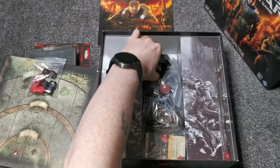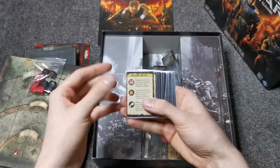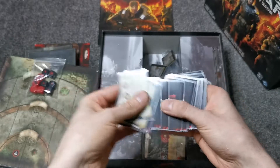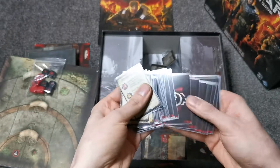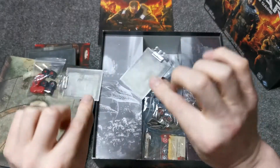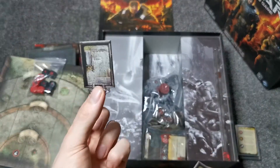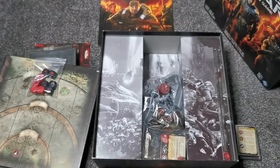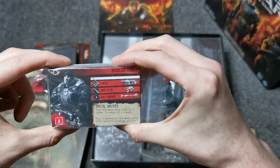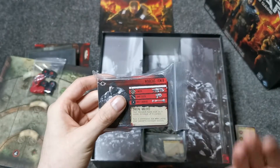We've got a mountain of cards — I have sleeved all of these up, I'm a bit of a sucker for sleeving my cards because we want the game to last as long as possible. We get a ton of miniature cards that allow you to set up the game and give you specific instructions on what to do during play. We've also got door tokens which you place on the board — most maps are open but doors mean you have to unlock them by completing certain objectives.